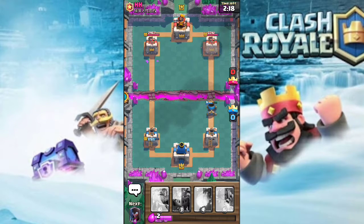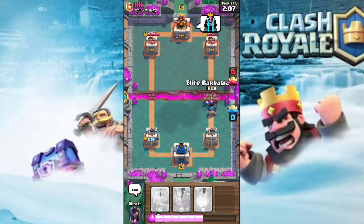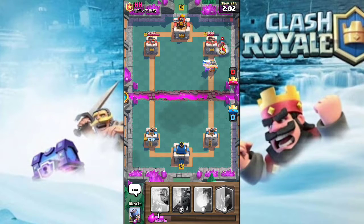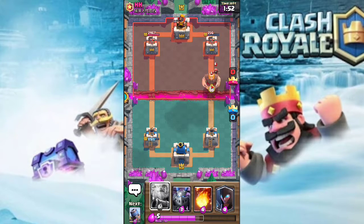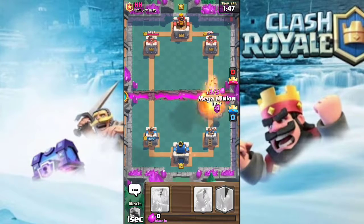We dropped a fire spirit to take out his minions. We got some Mortar shots in but he did more damage than me. My Mortar's gonna get one more hit, and here come the Elite Barbarians. I don't think he has anything to counter except a wizard — the wizard is only level 6. I'm not sure how that wizard did so much damage to my barbarians, but let's fireball this up and drop a mega minion.